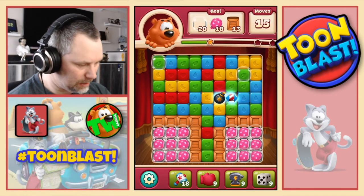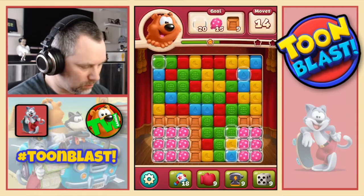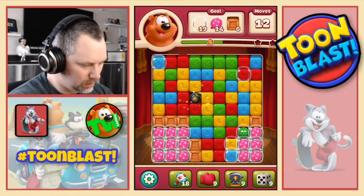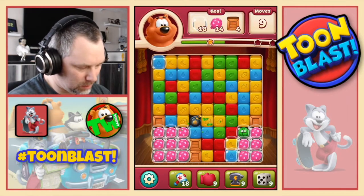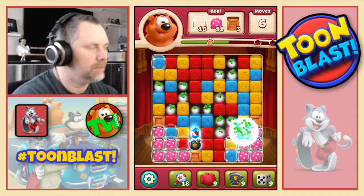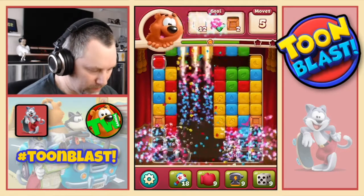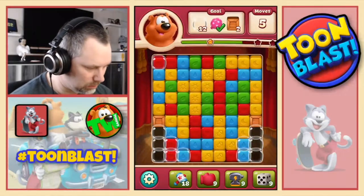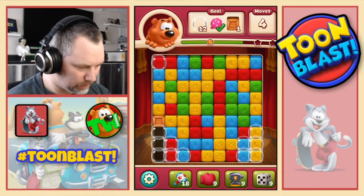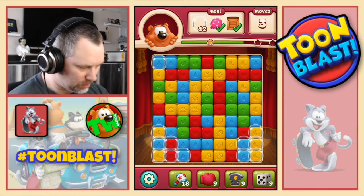Can I get that? Yes there we go. Let's do that there. That there. Let's do the green disco ball first. And then we'll do the combo. We've got five moves left so hopefully... That one. Three moves left. This is not going to happen is it?